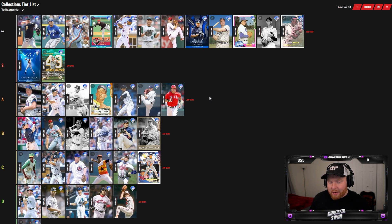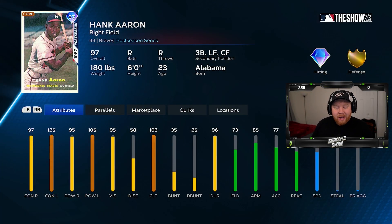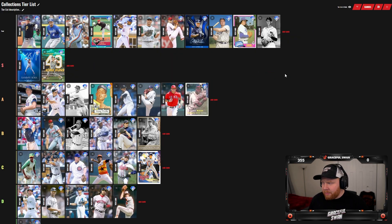Hank Aaron, 97 overall, NL East collection. 125/95 contact, 105 power — the hitting stats are great. If you love his swing, Hank Aaron is an incredible option in the Live Series collection alongside Mike Trout, Judge, and Sosa. Aaron isn't on my team right now but looking at his attributes I kind of want to try him. I'm throwing him in A tier — he's definitely a good option.